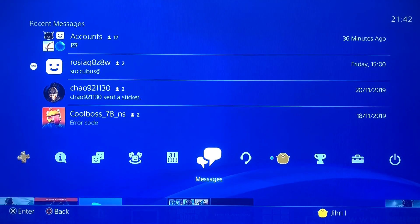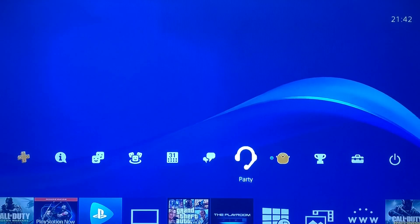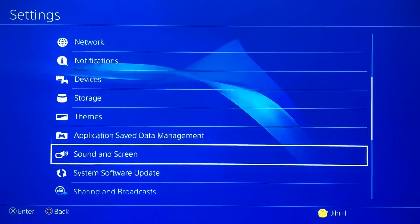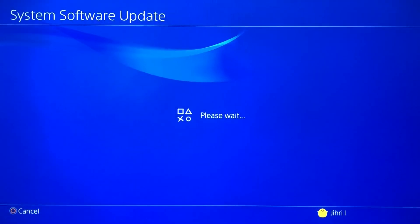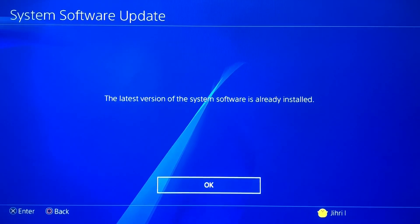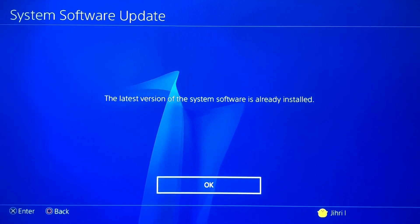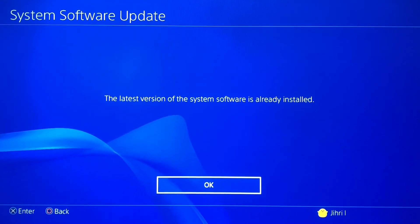Hello guys, I'm going to show you how you can fix the PlayStation system software updates. Once we start our PlayStation 4, go down to system software updates. It says the latest version is already installed, but if it shows something else — for example, there is an update — you want to install it. But if that doesn't work or it shows an error, follow along.